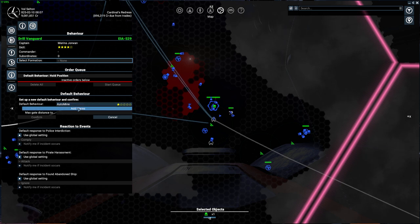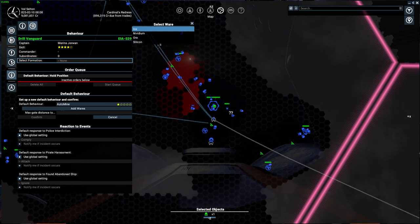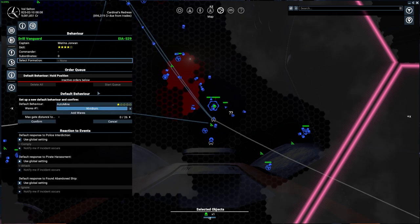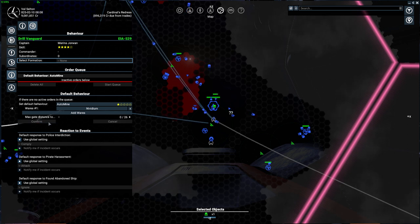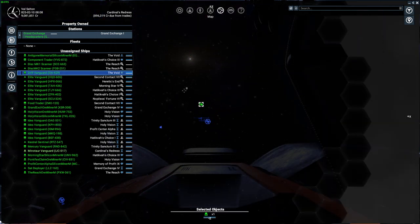So set auto-mine — but he still does nothing because we need to tell him what he's allowed to mine. Since this is a solid-storage miner he won't show liquid options. His choices are ice, nividium, or silicon. I'll set him to nividium — he's four stars so he should go for the most expensive resource — and leave the gate distance at zero and confirm.